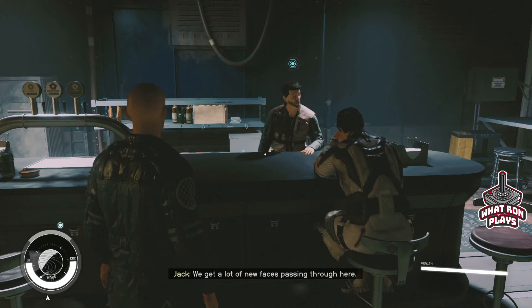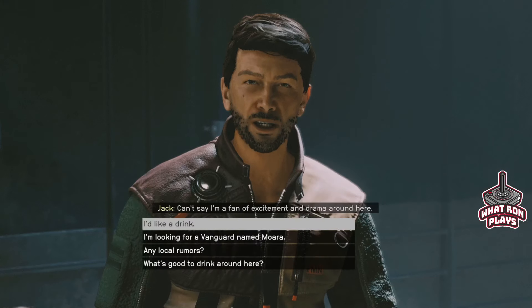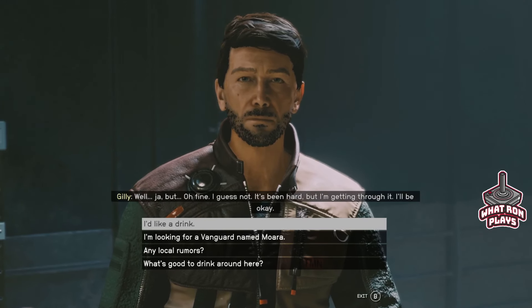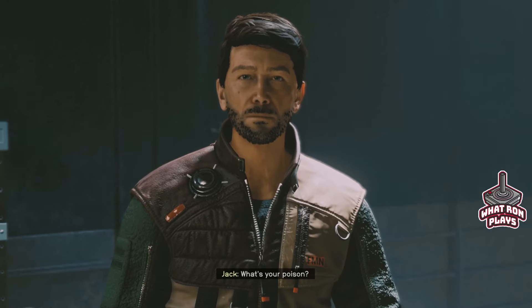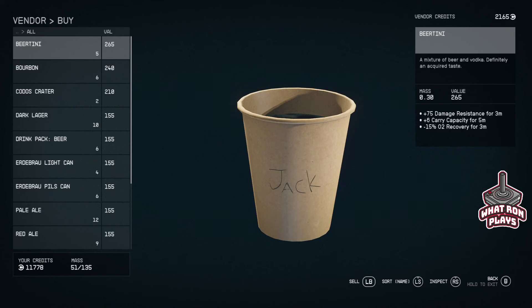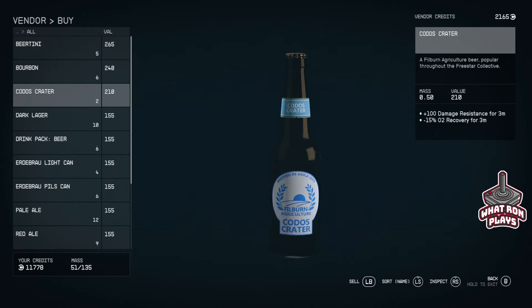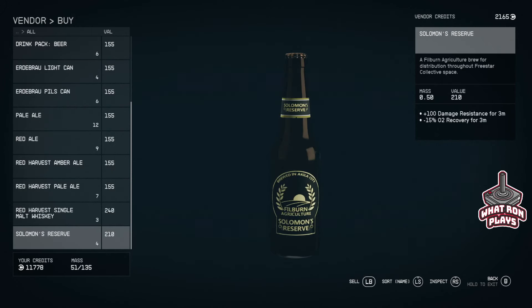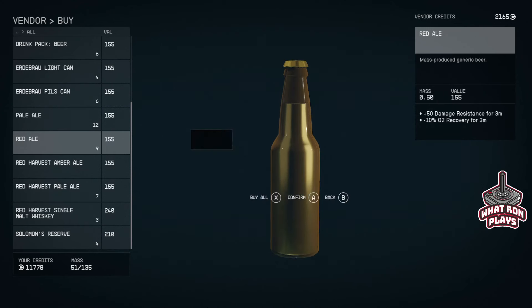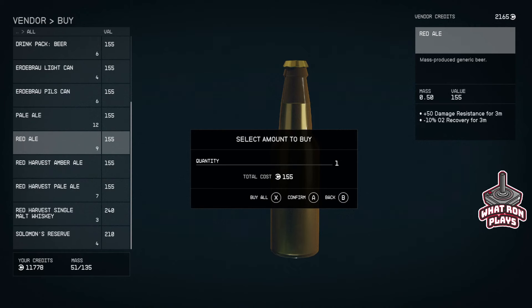You get a lot of new faces passing through here. It's been hard but I'm getting through it, I'll be okay. What's your poison? I guess we have to look at all the options. Holy moly, look at the price — I didn't think things were so expensive. I think we'll go with the red ale. We'll only do one. Thanks.